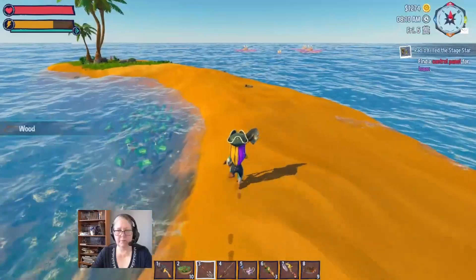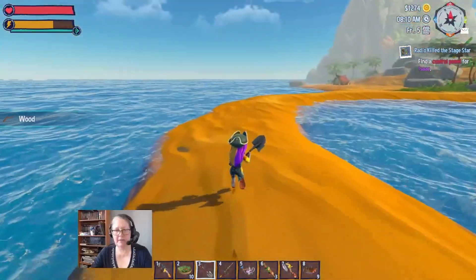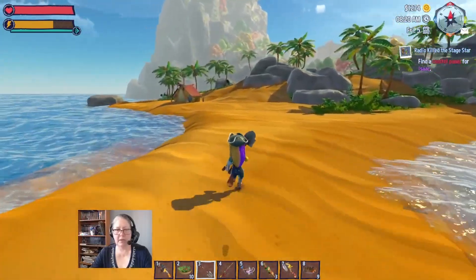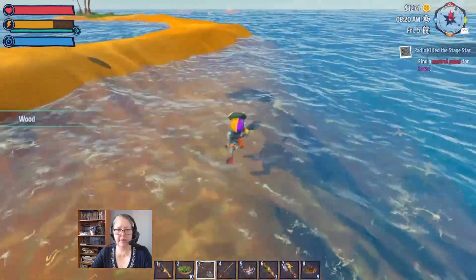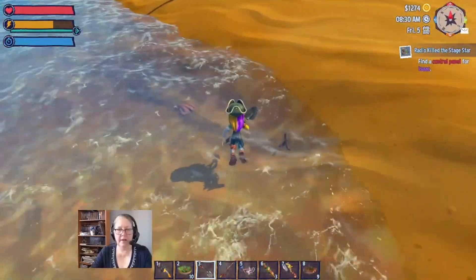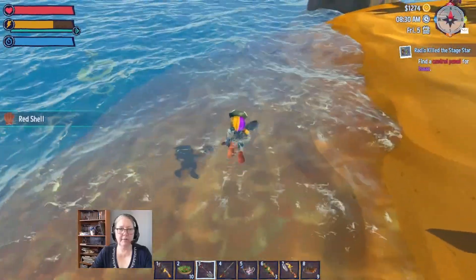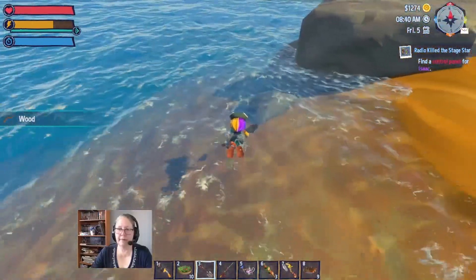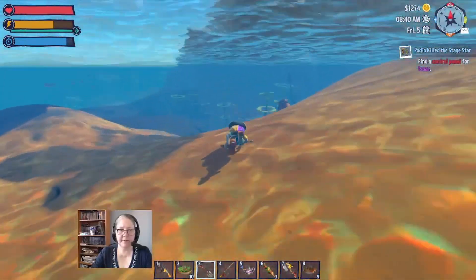I know there's a wreck out there that we probably should dive. I've got some treasure maps that I need to cash in on, although like I said they never provide anything worth the 300 doubloons you spend on them - it's annoying. I would like to see some more blueprints. We're just gonna scoot along here, we'll go dive this local wreck and keep our fingers crossed.